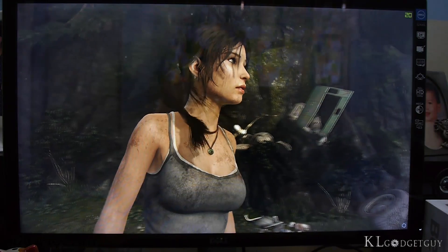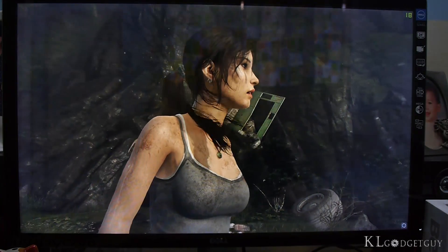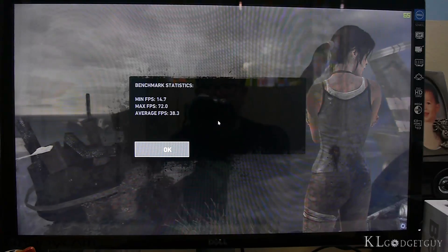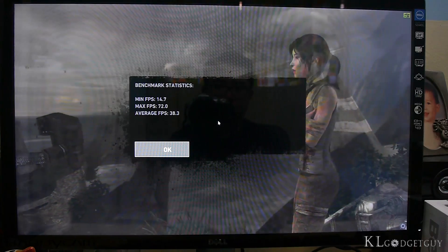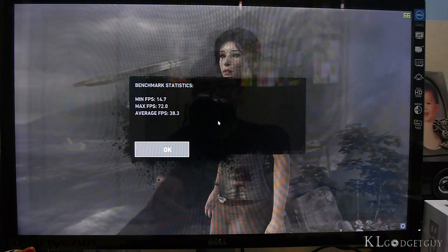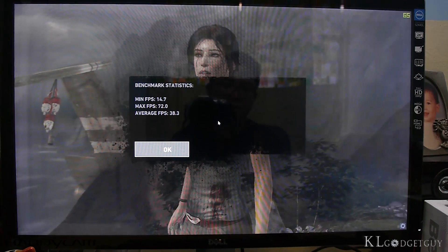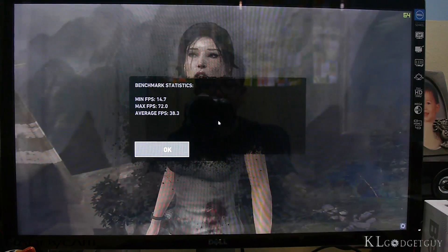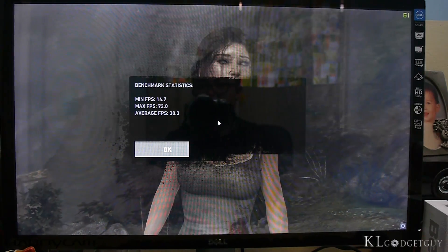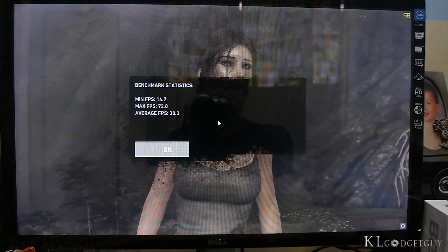Look at Lara Croft — she's so beautiful. I'm going to be right back after the benchmark finishes. The minimum FPS for Tomb Raider is 14.7, the maximum is 72, and the average frames per second is 38.3. So the game is pretty much playable in full HD resolution with the ultimate graphic settings, and this is from the GTX 960 from Gigabyte.